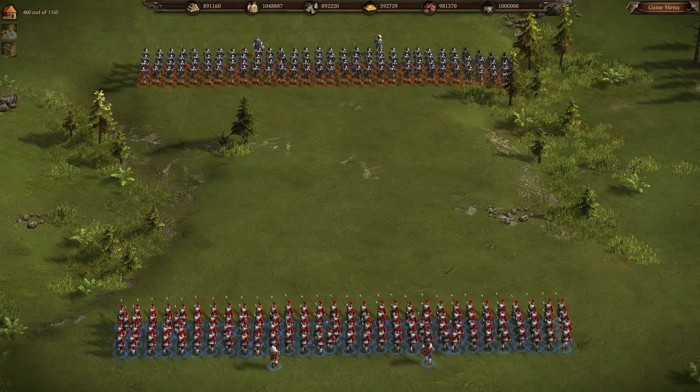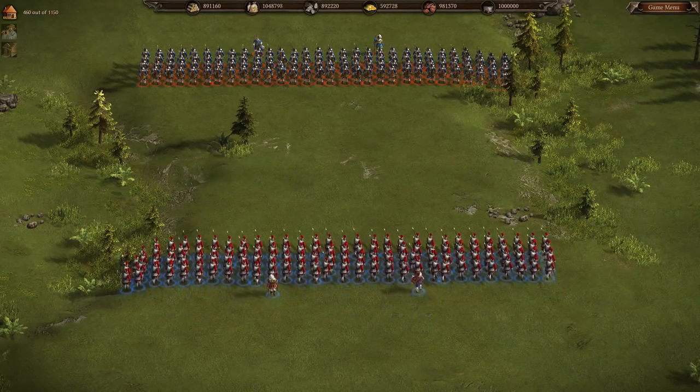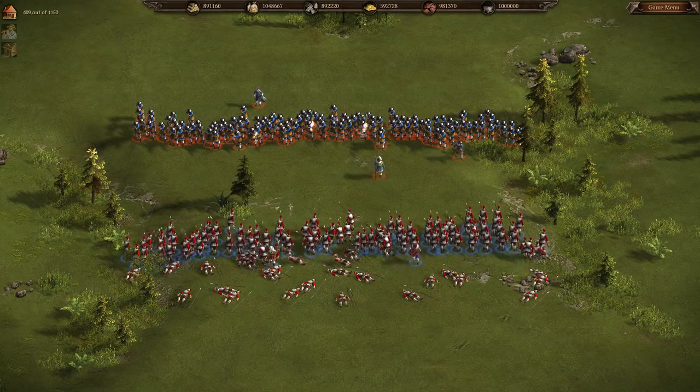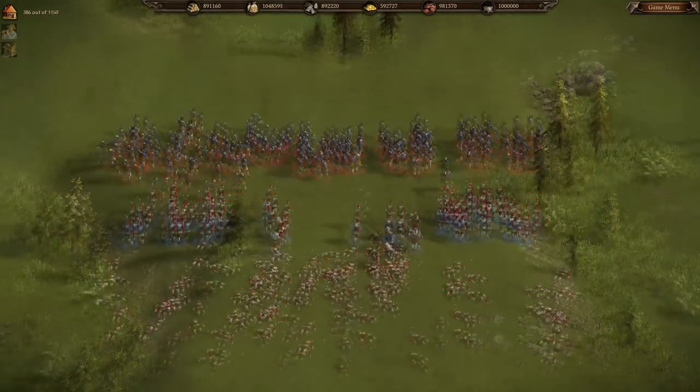In 10 and 20 minute peacetime modes, Musketeers start to become effective because of the resource abundance that can be used to make upgrades in the academy, such as fire rate and power. Pikemen require more skill to be effective, so I recommend using Musketeers for beginners.